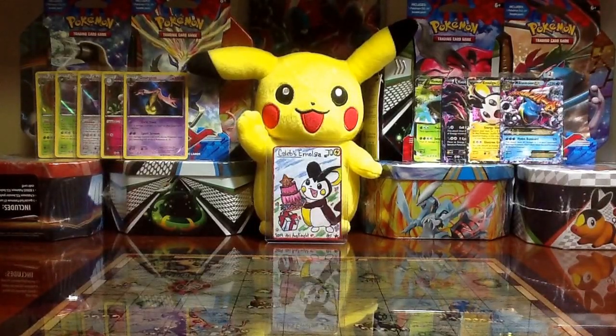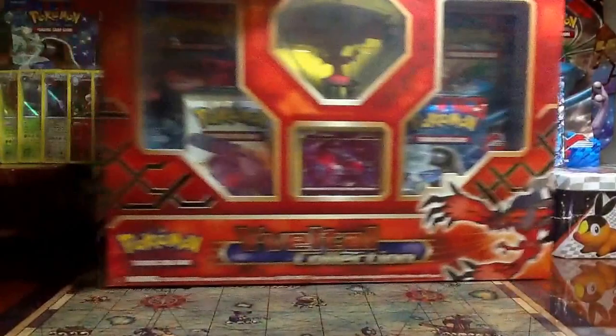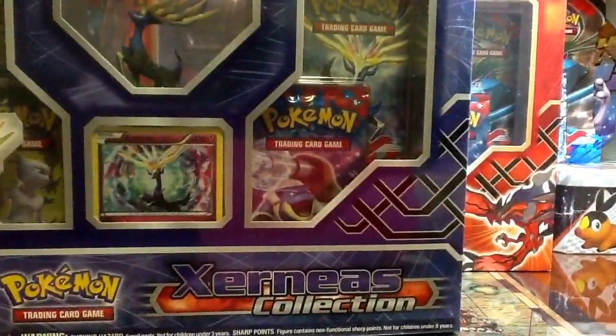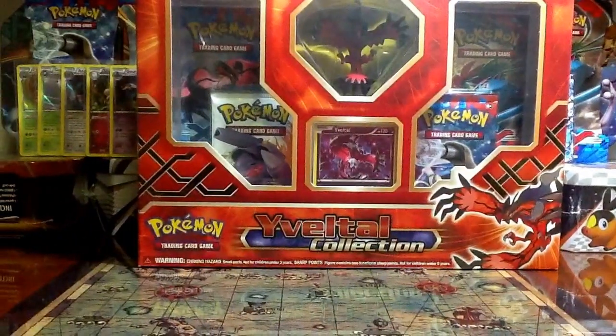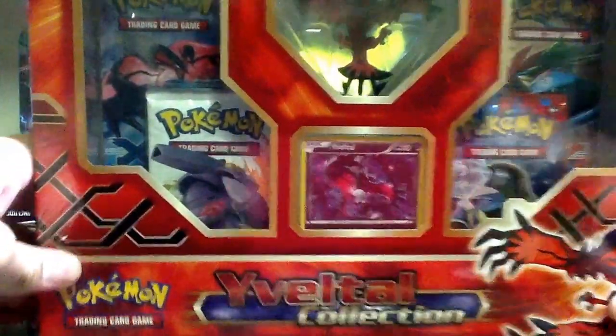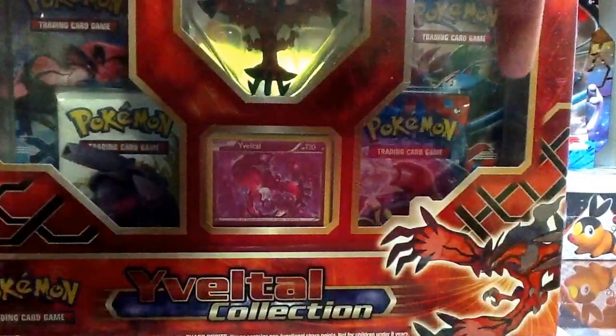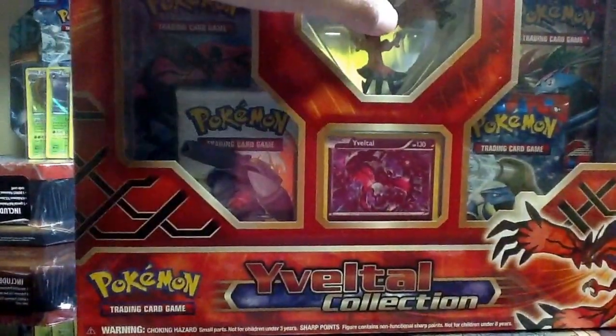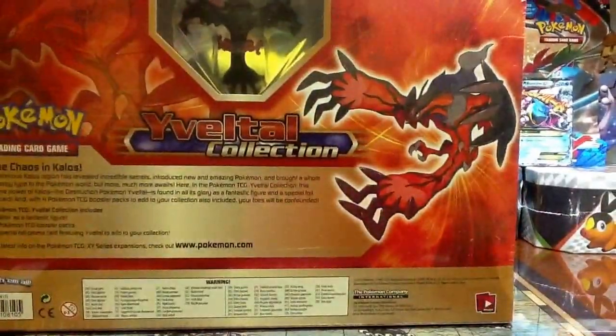Hey guys, you're watching the video of Art Night. I just finished opening my 36 XY booster packs, as you guys can see in the background, and now I'm finally going to open my Eevee collection box and Xerneas collection box. Looking from the front, there are three XY packs and one Legendary Treasures pack with a figure and a promo Eevee card, so let's go ahead and open it up and see what we get.